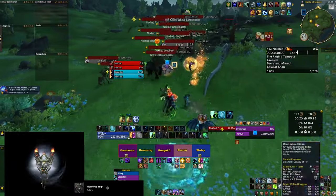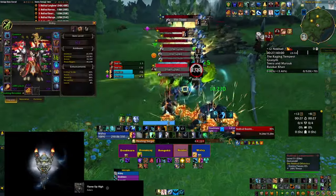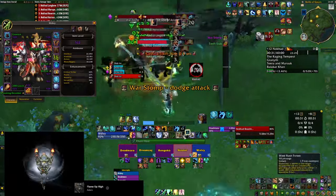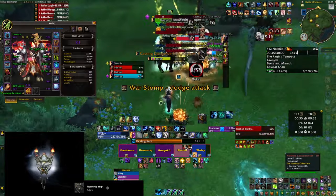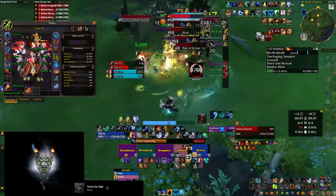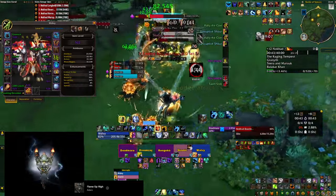The first area features the War Spears which have a charge that leaves a nasty debuff on players. That debuff is a bleed, so if you have ways to remove bleeds you should use it, especially if somebody gets 2 stacks or more at the same time. You should also know that they always charge to the person standing furthest away, so you can anticipate who is going to bait and take the damage.